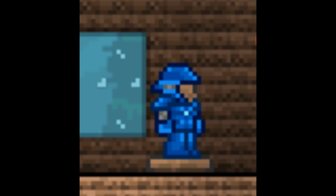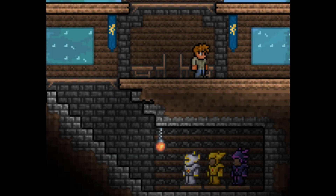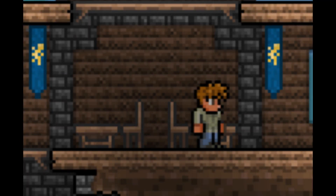The block blending looks a lot better now as well — that does look really, really cool. Everything blends better; the back walls blend, which is really good with the glass. Look at that wood and that stone — it's such a simple thing but it looks so good.